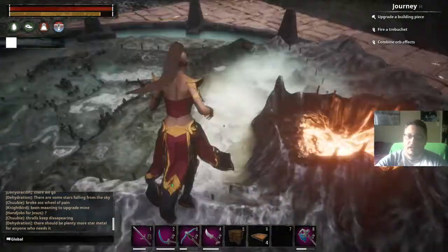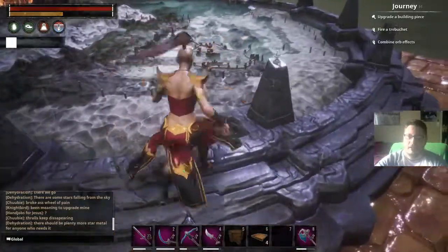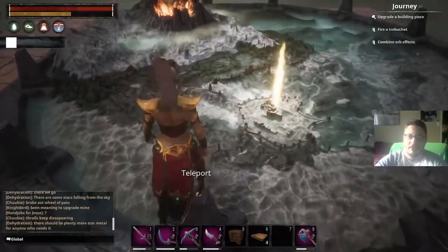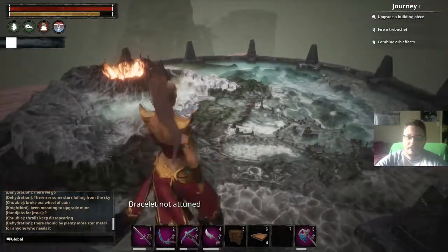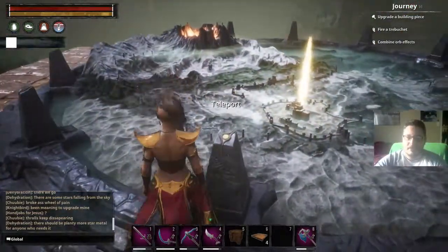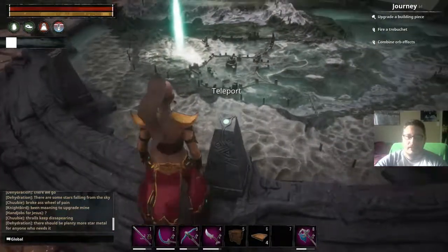Anyway, we have our first map room up. Jason came all the way out here, so I told him if he wanted to come build he should just do it out here, and I put the map room down for him. Let's see what I've got — looks like Unnamed City, that is...